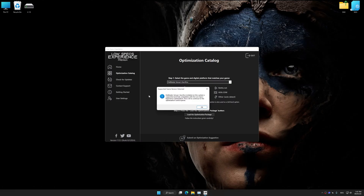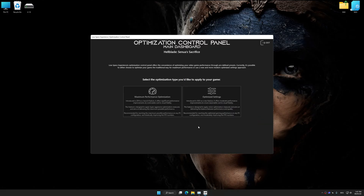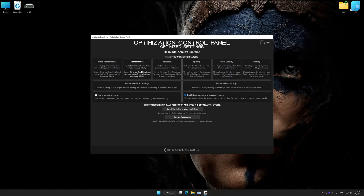Low Specs Experience will automatically detect a supported game version on your system. Now press OK and the optimization control panel will load. Once the optimization control panel has loaded, select the desired optimization presets and the rendering resolution for the game. Feel free to experiment with the optimization presets and rendering resolution to see what works best for your system.